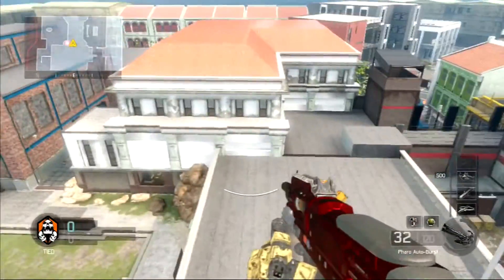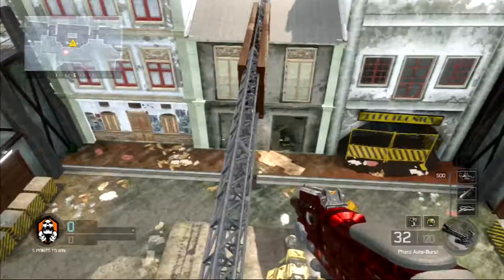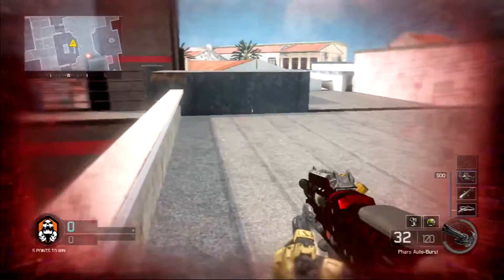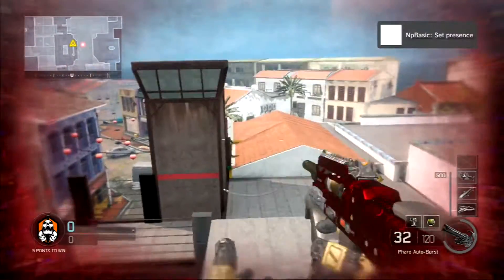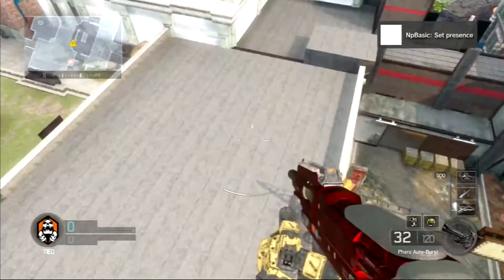Then you can boost jump again, then you can finally walk around. You can fall in some places as you can see I did here, but I just went to the edge, boost jumped up again and just messing around. I boost jumped up even further.